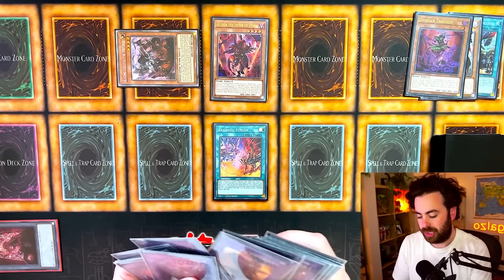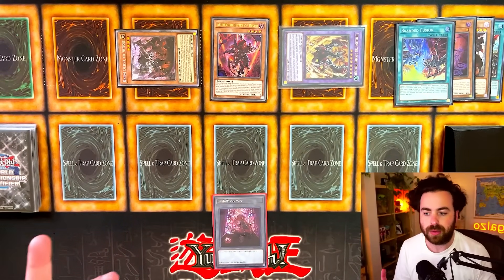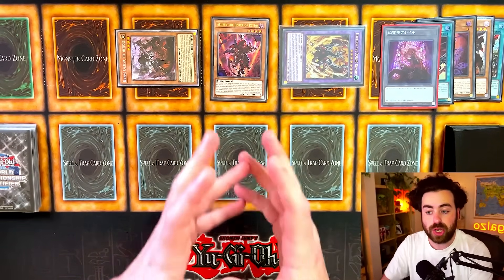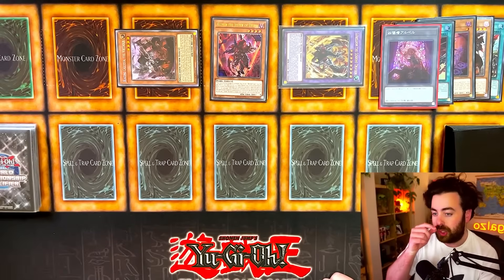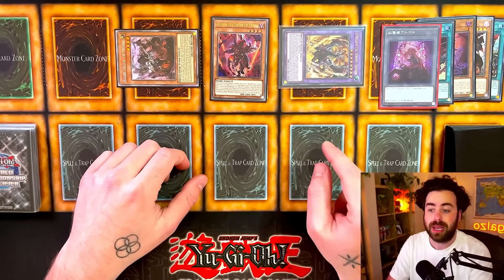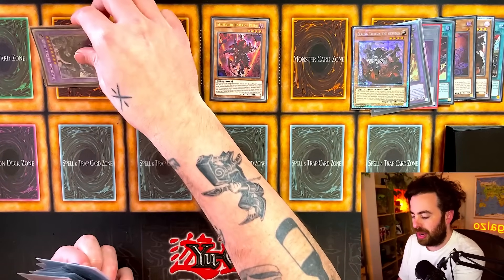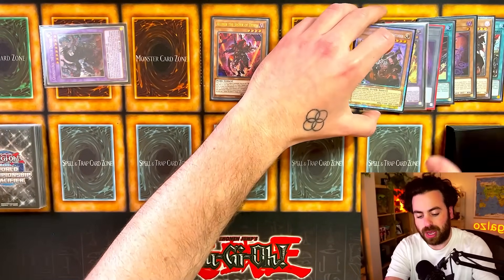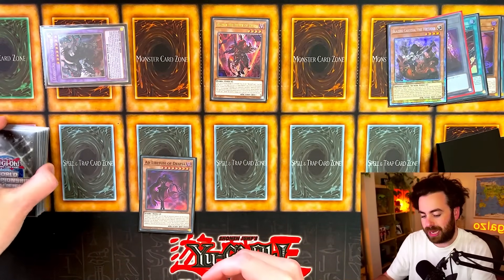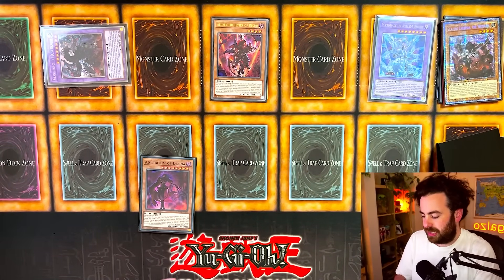Activate Branded Fusion sending Fallen of Albaz and Tragedy to summon Lubelion, getting access to Ad Libitum. Here's a neat interaction: Lubelion is chain link one, Tragedy is chain link two. If your opponent has no response, activate Cartesia as chain three — using Lubelion as fusion material before it shuffles back to the extra deck. When chain three resolves, use Lubelion to summon Grangnol the Dusk Dragon, then search Ad Libitum with Tragedy and shuffle back Fallen of Albaz and Lubelion to make Mirror Jade.